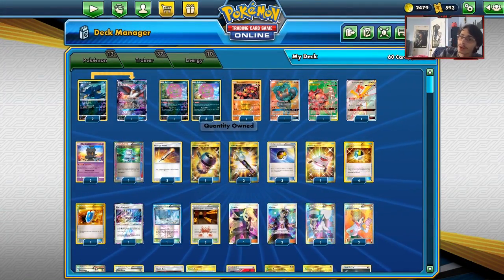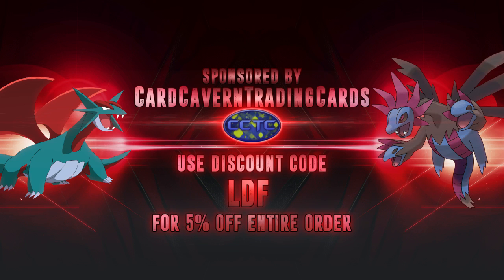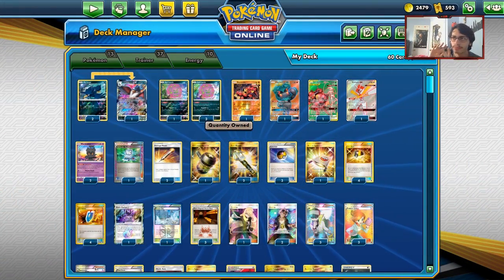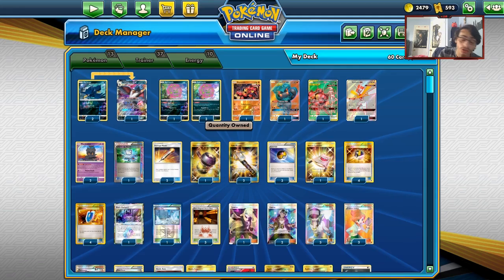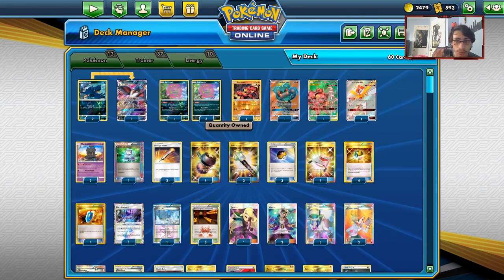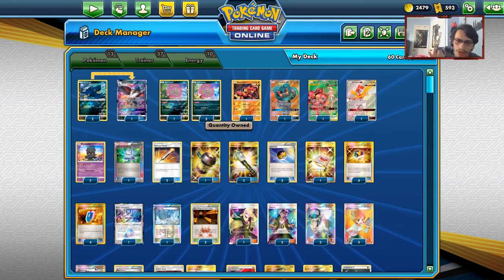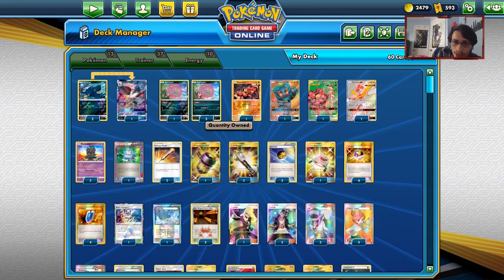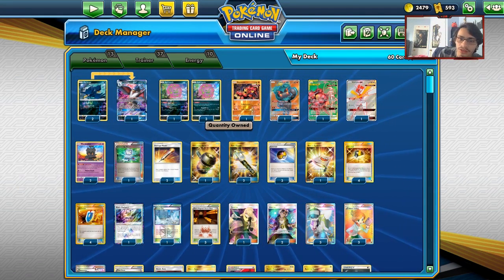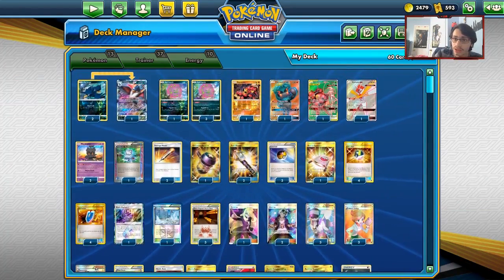This is one of my favorite expanded decks to play right now. Shout out to the sponsor KirchaverTCG — if you're looking for PTCGO Unbroken Bonds, Team Up, or Storm codes, trainer kit codes, Elite Trainer Box codes, or GX box codes, get them at KirchaverTCG. Use code LDF at checkout for a 5% discount on your purchase.